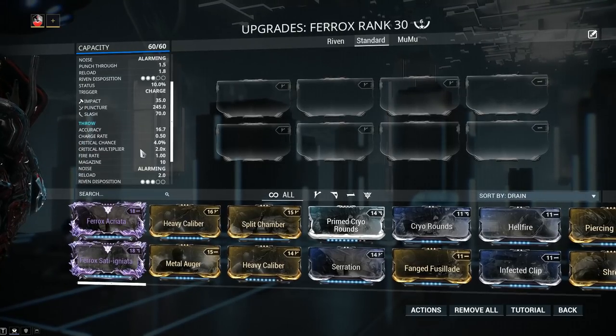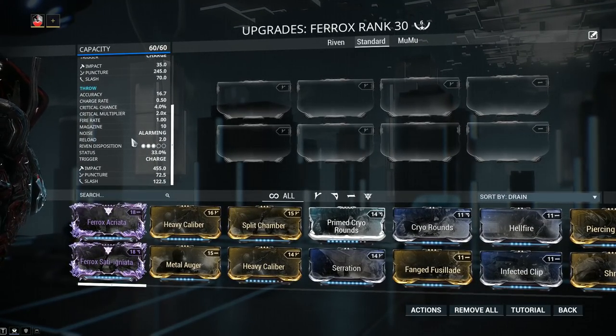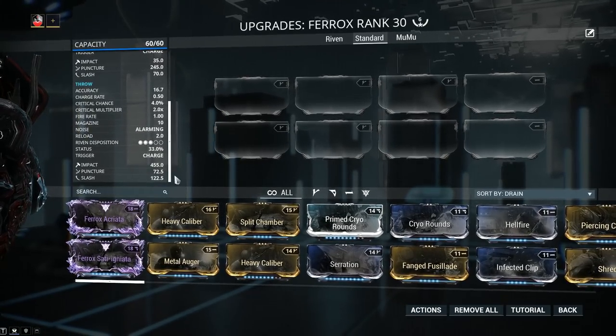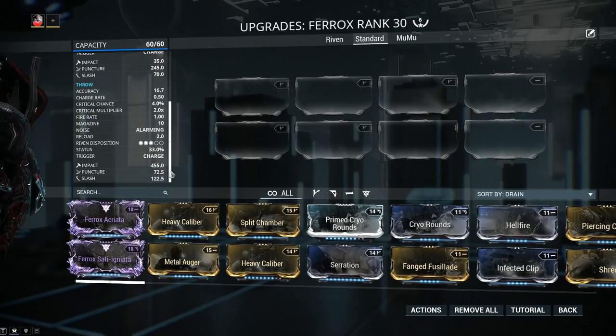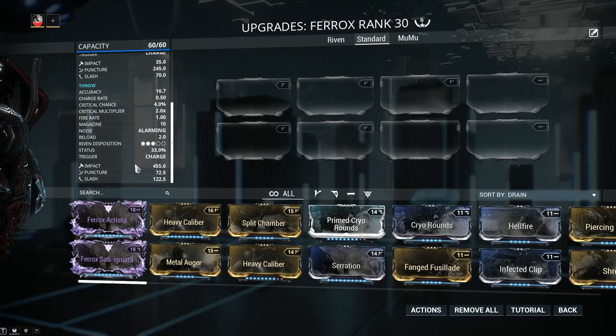Looking at the secondary fire — or the throne — you're really only gonna use this for utility, not for the damage it deals, unless you're doing lower level content. The damage values are higher, but the usability simply isn't there. I only recommend using this one for the gimmick, if nothing else.